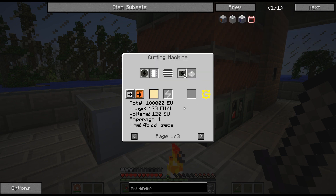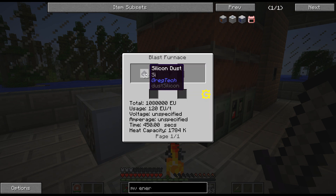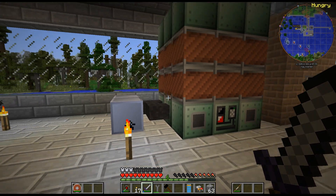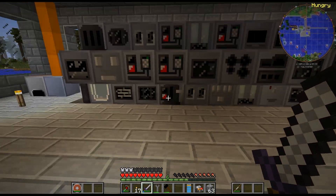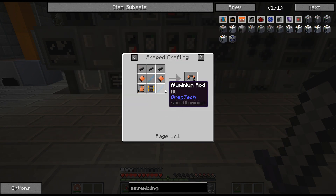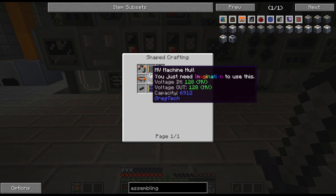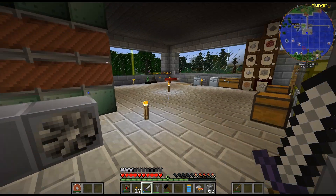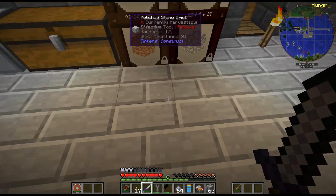I'm going to need an MV cutting machine to cut that down, and I'm going to need a precision laser engraver. This I can cook up in my blast furnace. So I need to get the MV energy hatch — I definitely need some more machines. That assembly machine is quite difficult — not difficult, just expensive materials.